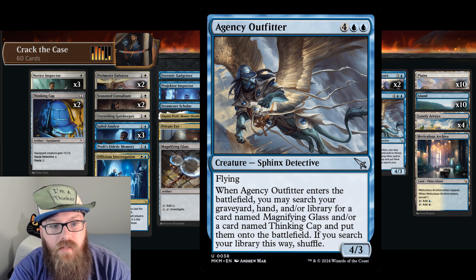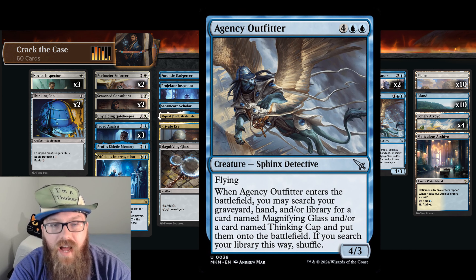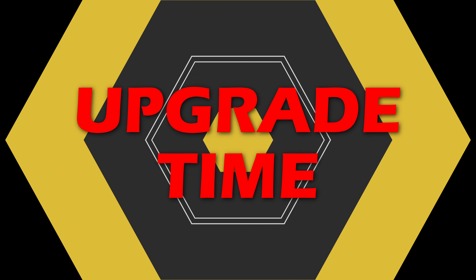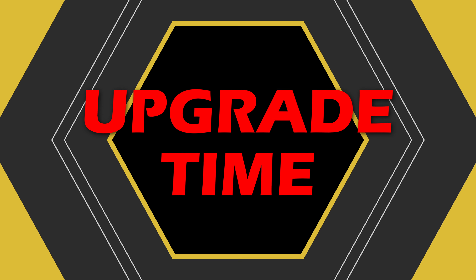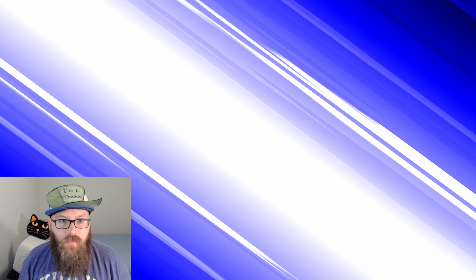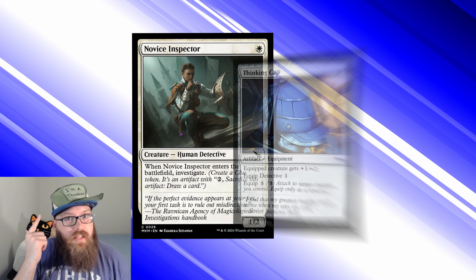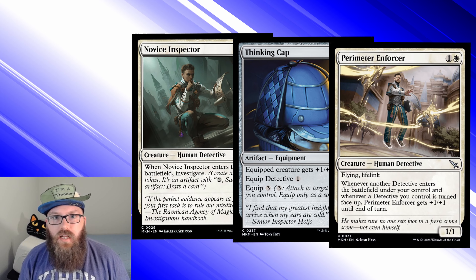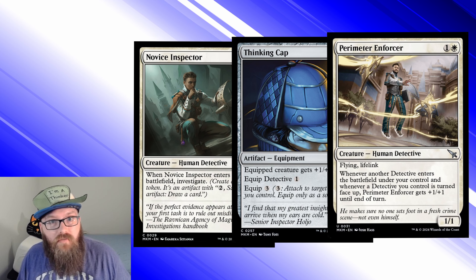And there you have it — that's my impression of the deck. Now let's see about pimping out this ride. Alright, let's get the show on the road. First up, I want to make some four-ofs of these early game cards: Novice Inspector, Thinking Cap, and Perimeter Enforcer are all excellent cards in this deck, so let's see more of them.